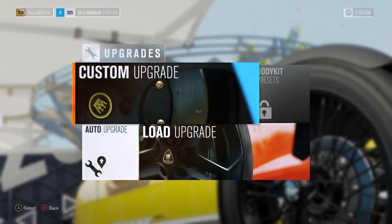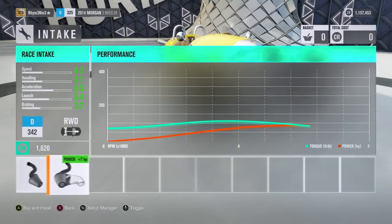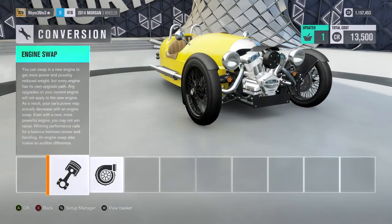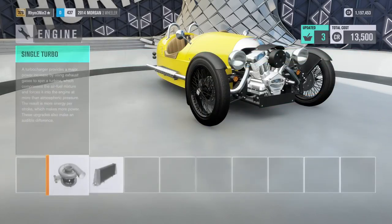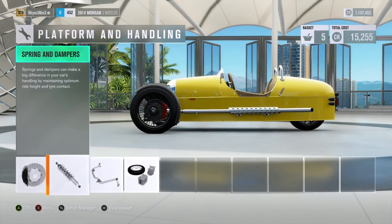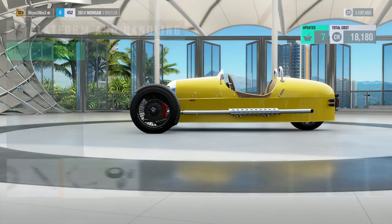Hey, this is Red Knight with Ferrari Gaming and today we're going to do a Morgan 3-wheeler build. First we're going to stuff lots of power in, and if we go to conversions we can get an engine swap — a motorbike swap, which is going to be interesting. It's already done all the upgrading for us. We're going with carbon ceramics for brakes and sports springs, maybe rear anti-roll bars.